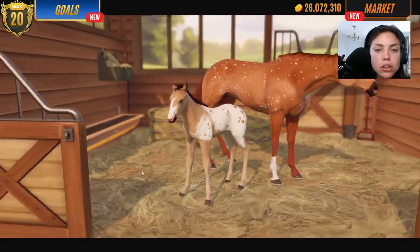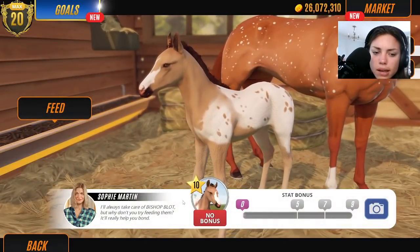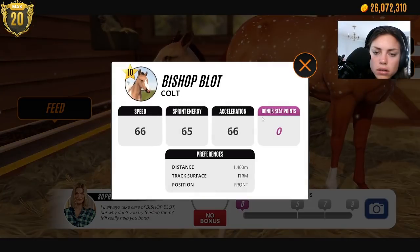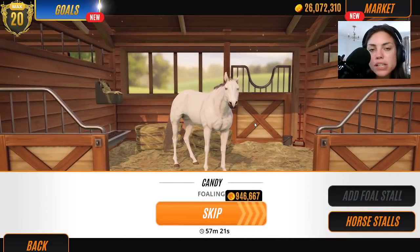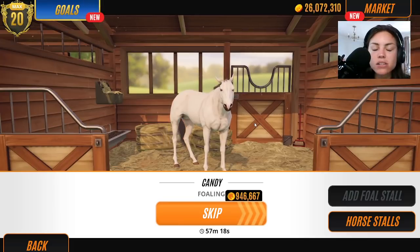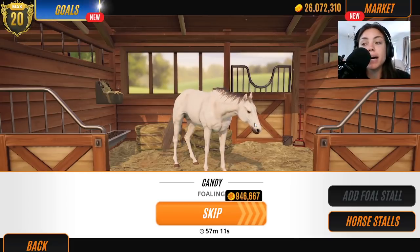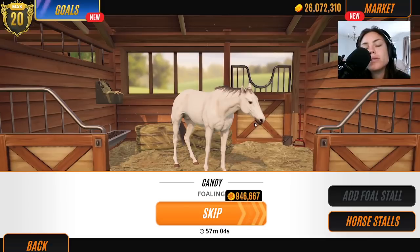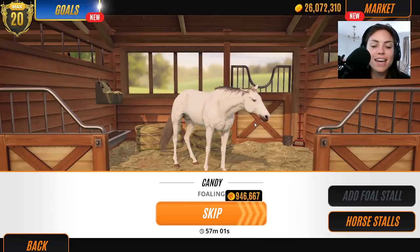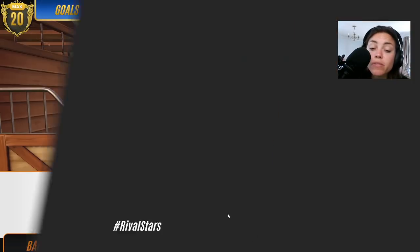Apparently you can actually sell foals straight out of the box now - I think you can only do that on mobile version. Have you guys been enjoying the new jump thing they added to the mobile version? I like it - it's cool. But you don't see me on mobile very often because it's a bit of a pain having to wait. This will take a while - it's not gonna be an Appaloosa. It has about a one in 16th chance of being an Appaloosa, so we'll be very lucky. But you just gotta keep breeding horses, guys.